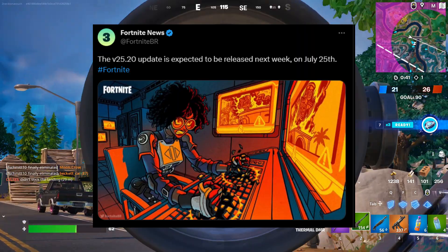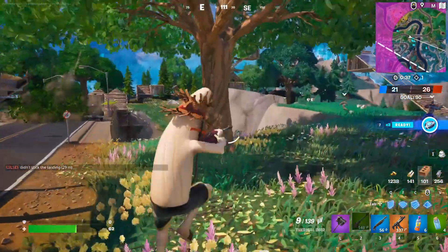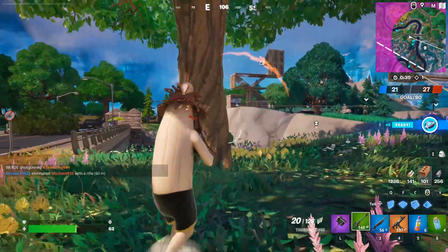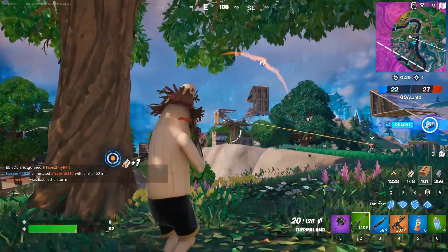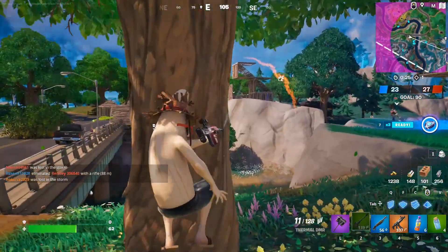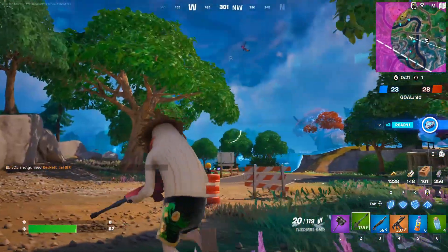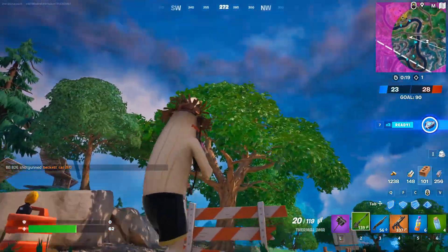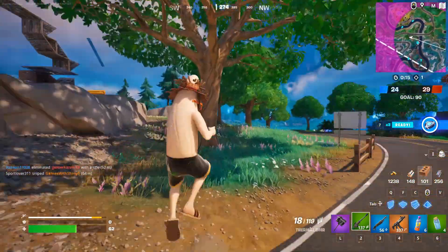Version 25.20 has been added to the staging servers and is expected to release on July 25th! The Lever Pistol should be making an appearance as it was part of the season trailer. The next Crew Pack set will be revealed and could be related to the storyline again. Each season since Chapter 3 Season 1 we've had Level Up Quest Packs, and we don't see Epic stopping that tradition anytime soon!